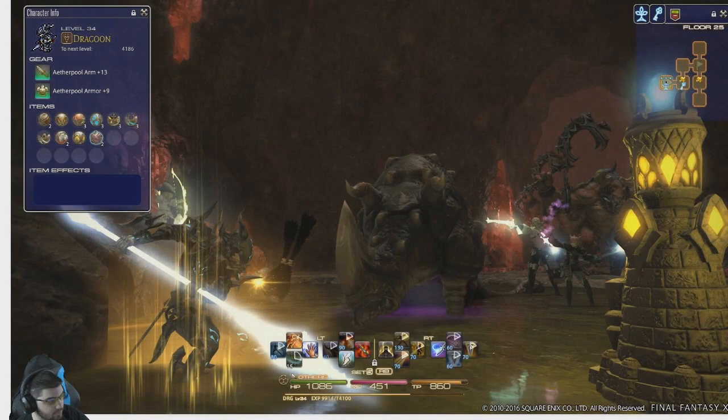One thing to look at in the bottom left: it lets you know what the item effects are. In the top right, it also shows you what debuffs you're currently afflicted by. Debuffs can happen when you walk into certain rooms, when you use an item, or when a trap is triggered. It looks like he has a maximum health minus at this point. This screenshot is actually in English, so you can see that his weapon is called the Aetherpool Arm and his armor is called the Aetherpool Armour.